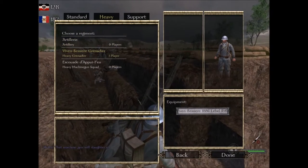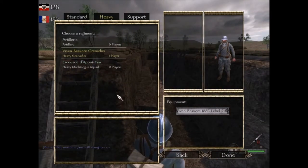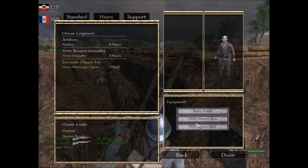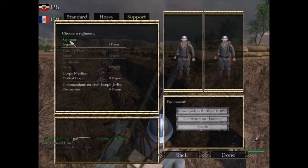The heavy grenadiers just run around — they might not actually have grenades based on the description. The heavy machine gunner has a stationed MG, which I believe is a Hotchkiss 1914. There's also another ammo bearer specifically for that class, with a pistol as well. Support also has a sapper who has a rifle, which is always cool.